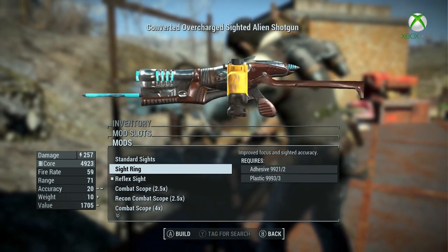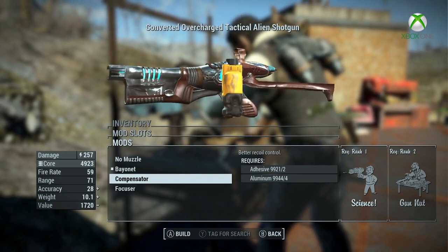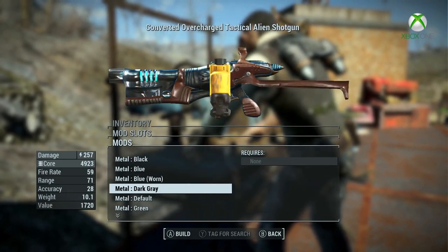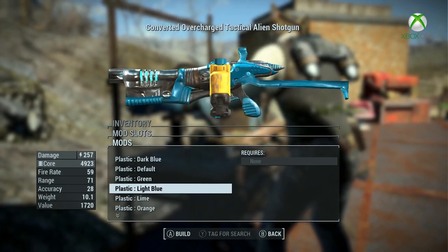This gun has a ton of customization options, including five receivers, nine barrels, four stocks, four magazines, 15 sights, and three muzzles. You can also convert the gun into multiple types of weapons, including a shotgun, a sniper rifle, an assault rifle, submachine gun, or a powerful beam rifle.